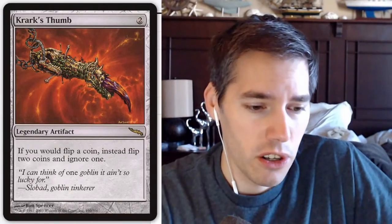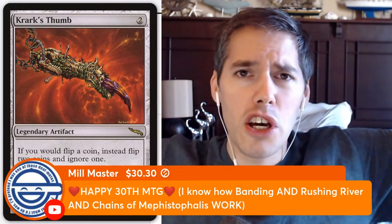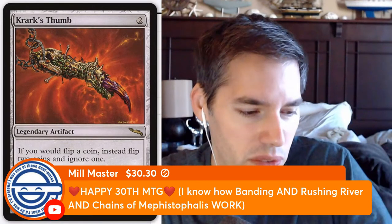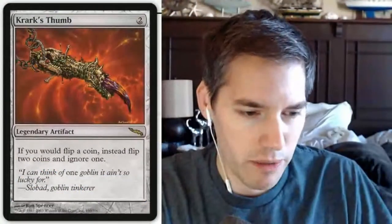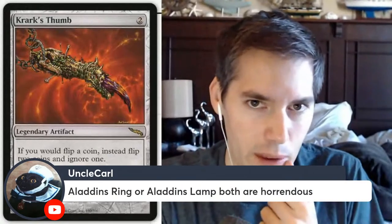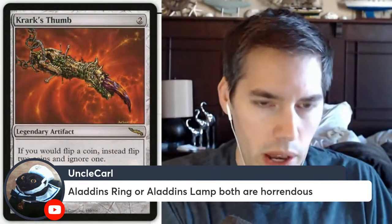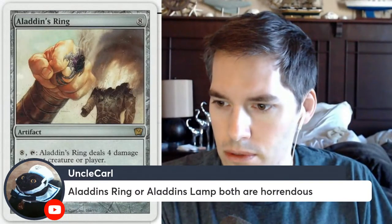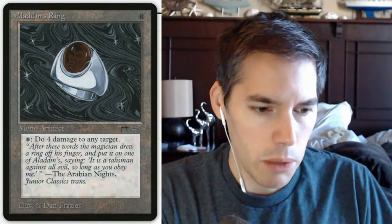Happy 30th, MTG! Thanks for the super chat from Mill Master — you probably invented the Millstone. Uncle Carl suggests Aladdin's Ring or Aladdin's Lamp — very funny back then. An Arabian Knights card — back then every card was either really good or really terrible.